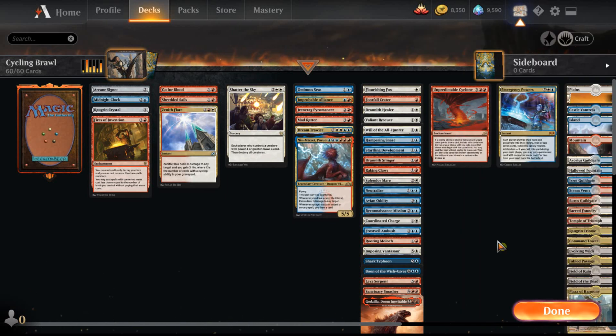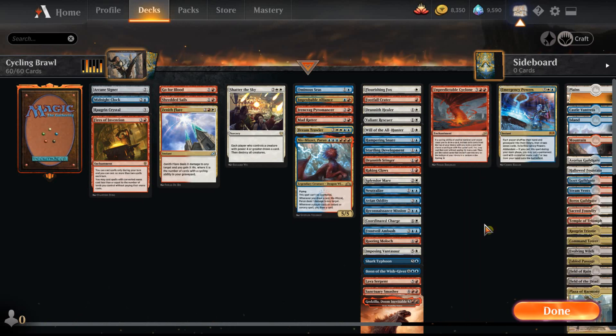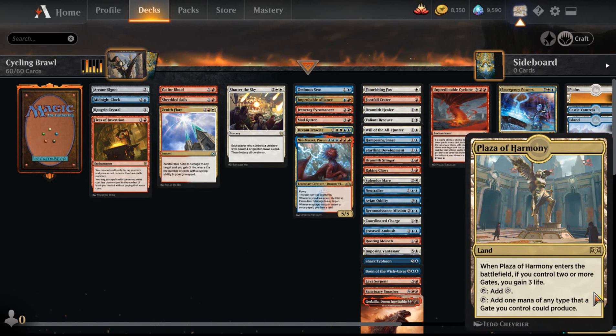Over to the mana base — one thing I wanted to note about three-color decks in Brawl: Plaza of Harmony. We don't care so much about gaining three life if you control two or more gates — it's more the second mana ability: add one mana of any type that a gate you control could produce. Since we're playing three colors, we get to run three gates: the Izzet Guildgate, Boros Guildgate, and the Azorius Guildgate. If we manage to get two Guildgates out into play with Plaza of Harmony, we've created a second Command Tower. I prefer playing Guildgates in my multi-color decks strictly for the fact that I get to play Plaza of Harmony and get a second Command Tower.